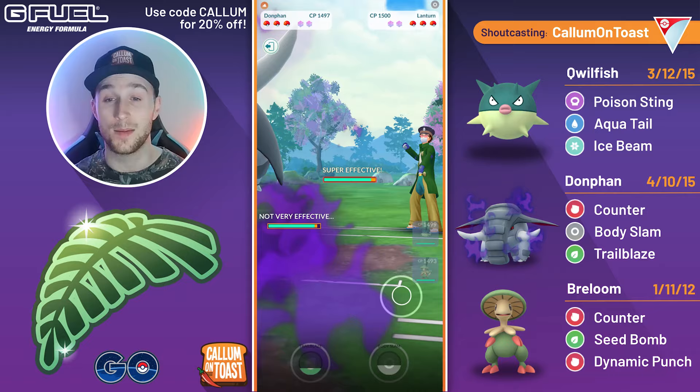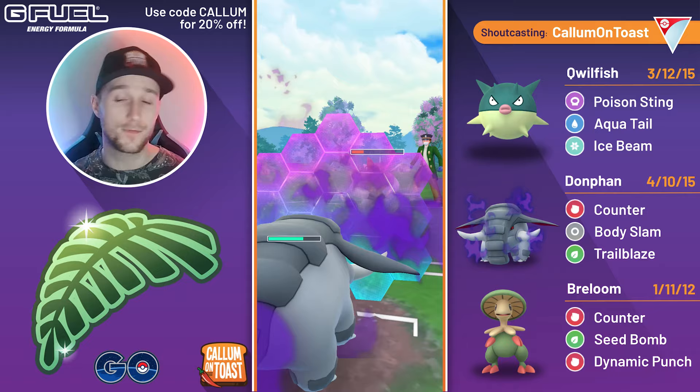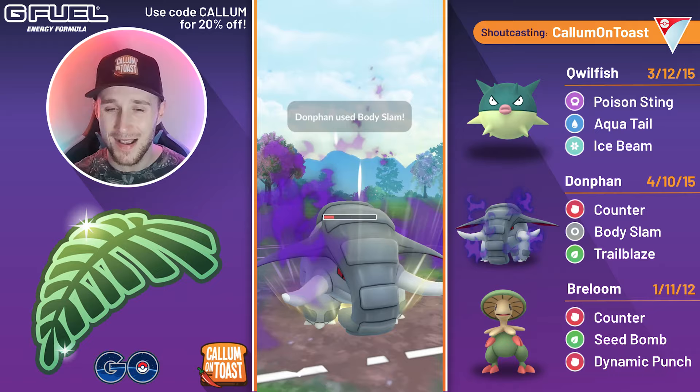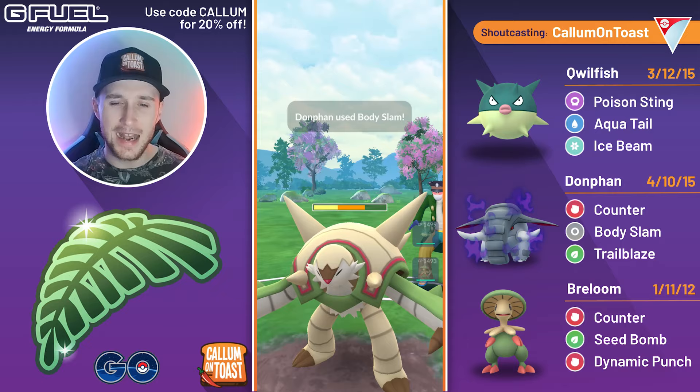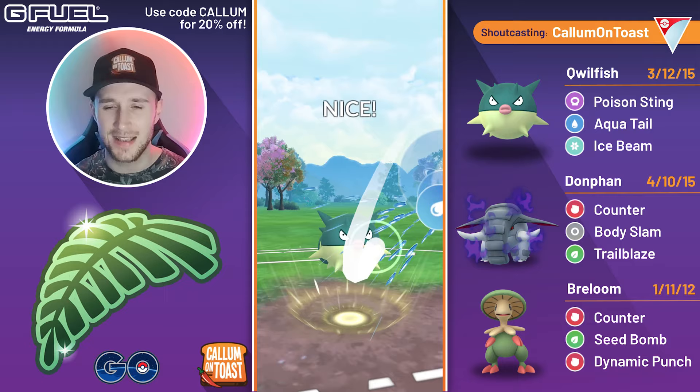Into next game, we see Lantern in the lead this time around. We save swap into our Shadow Donphan, and the opponent comes in with Vigoroth, which is not a very good response whatsoever. I do call this the Vigoroth at home, but actually in this matchup it is a winning matchup because counters hit full super effective damage. I shield that just to be safe, and the opponent comes in with a Chestnut — we're going to overfarm here, go for back-to-back Body Slams. First one grabs a shield. We go for Body Slam number two.